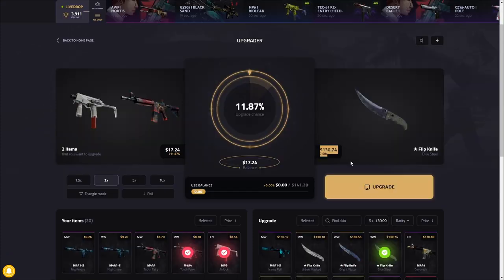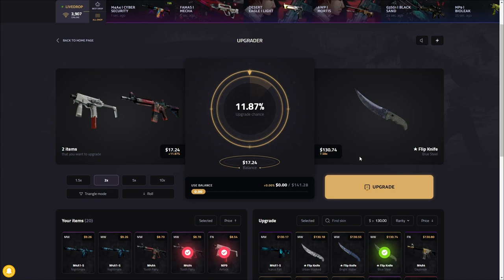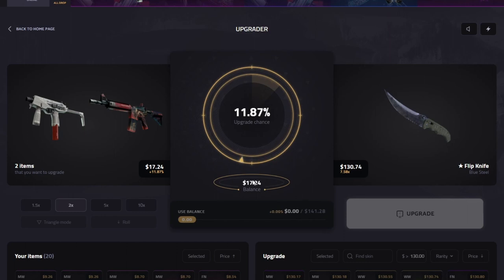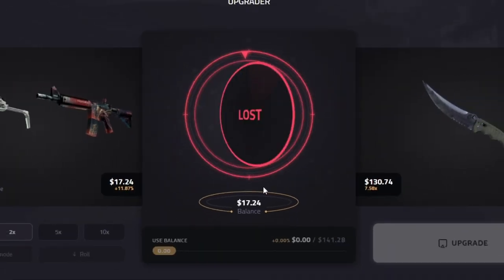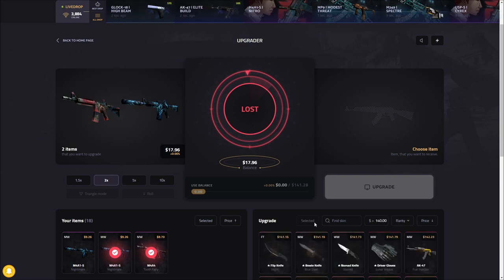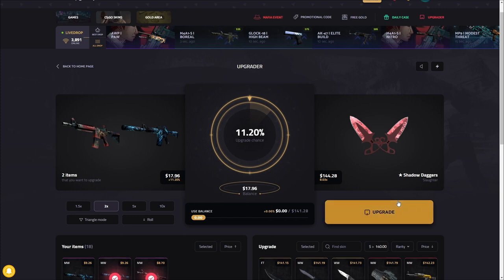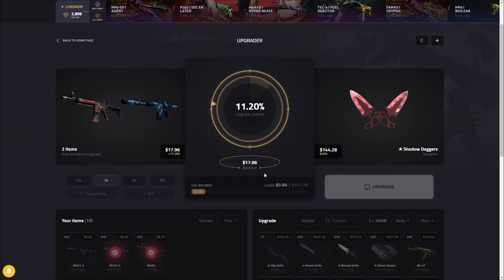Oh man, if I'd flipped it it would have been close again. It's okay though. Alright, we're gonna go for the flip knife Blue Steel now — 11.87 percent, this is 130 bucks. Did we hit this one? Please, we just need one early ticket. Three, two, one — come on. It's gonna slow down, isn't it? Those are so painful. It just makes it so much more satisfying when you hit it. Let's go for these — eleven shot for Shadow Daggers Slaughter, really nice looking skin. Three, two, one — yeah, it's gonna slow down before it gets there. It's alright.